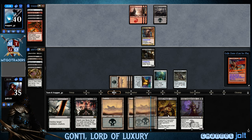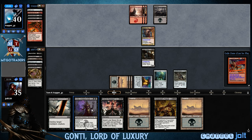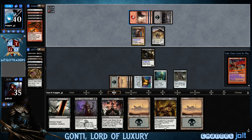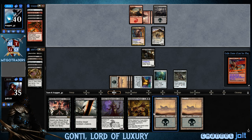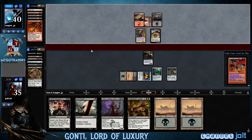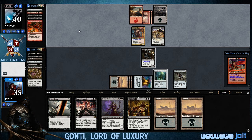We're getting into Sidisi. Maybe if we would have kept that Cauldron — maybe I just missed the Sidisi right there. I think I just saw the Diabolic Revelation. Rats are coming out. We have Diabolic Revelation — I think we're going to fire that off because it's going to cost one less. We have a ton of mana. Let's get into Diabolic Revelation.